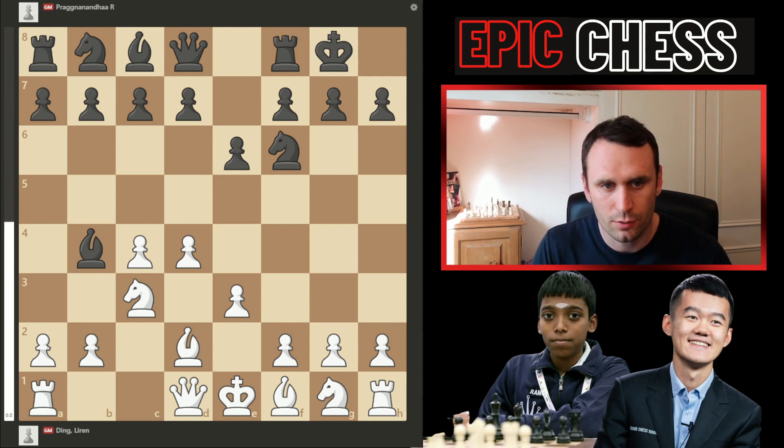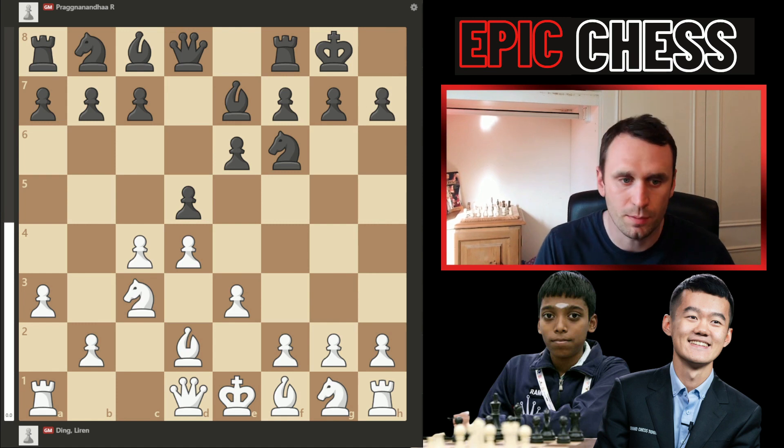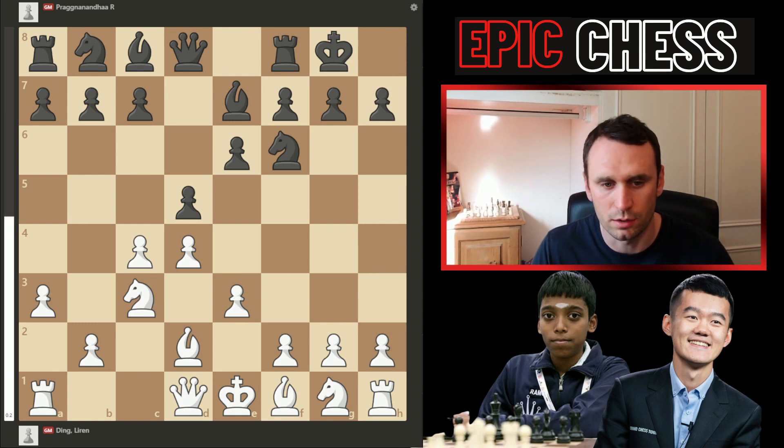Prague goes for a very solid response — pawn to d5, going back into these Queen's Gambit Declined structures. We had pawn a3, the bishop dropped back, the king has now castled. So the bishop came out and drops back, but it's done its job — the king gets castled. Now this knight comes to f3.